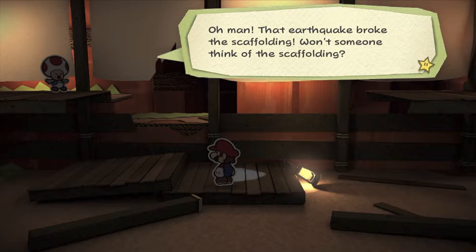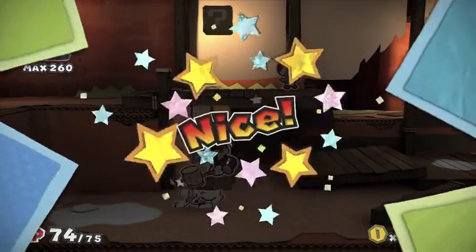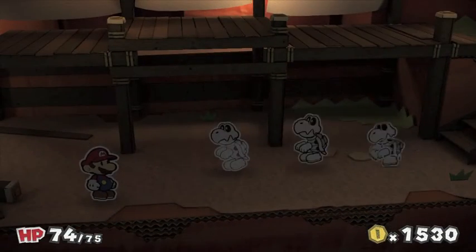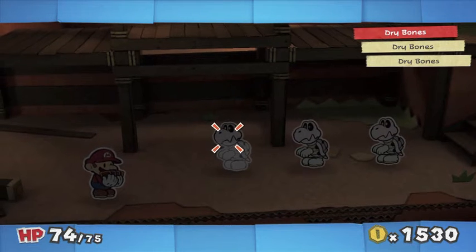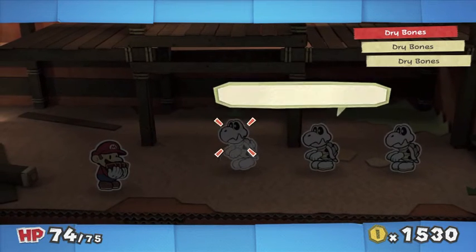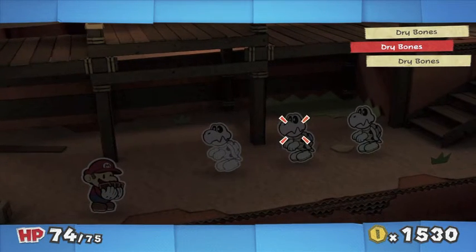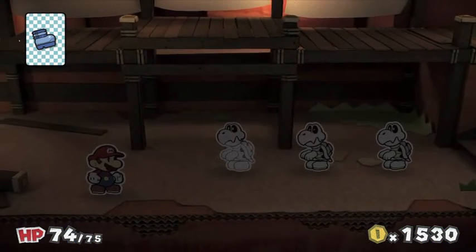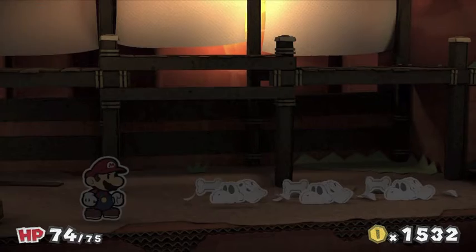Oh man, that earthquake broke the scaffolding. Won't somebody think of the scaffolding? Get a first strike on a Dry Bones. Oh boy, we got three of them. Now might be a good time to use the line jump — thankfully I still have a few of those. They're way back here. Bonk, bonk, bonk, bonk, bonk. Good old line jump, very useful.